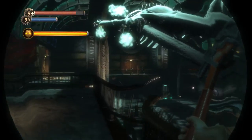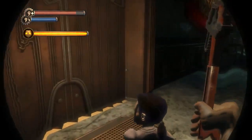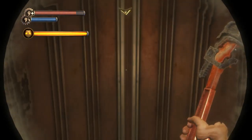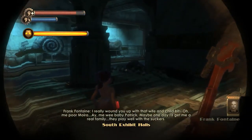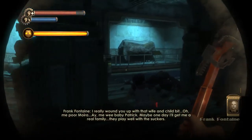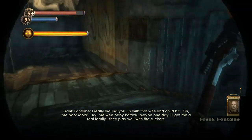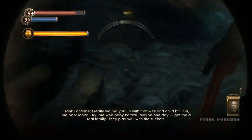We are dealing with spider splicers and leatherhead splicers that can attack her from a range — they target her before they target you. Due to that, she does end up taking a lot of damage, and I would not be surprised if I actually end up losing one little sister during this run. If I'm lucky, this will be the last part of our wrench only run, but I've got to get really lucky and hope that no little sisters die so I can just run right through.